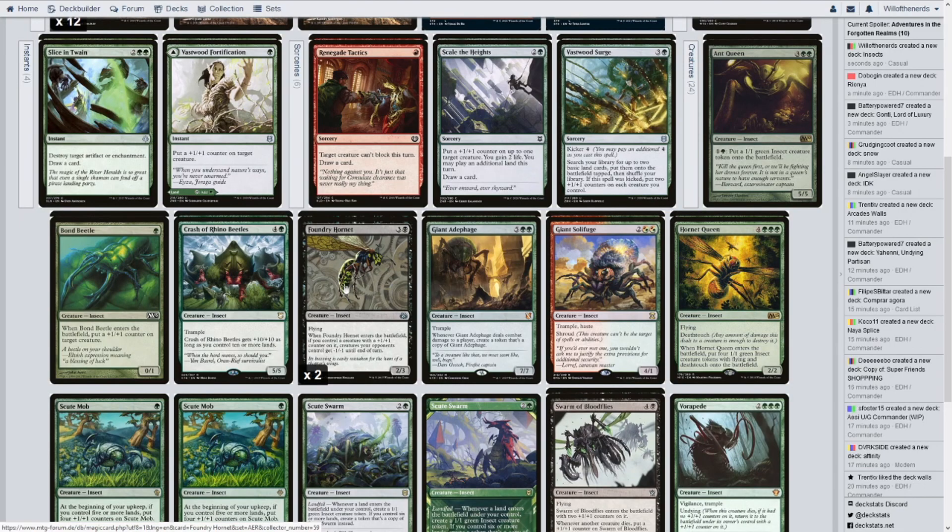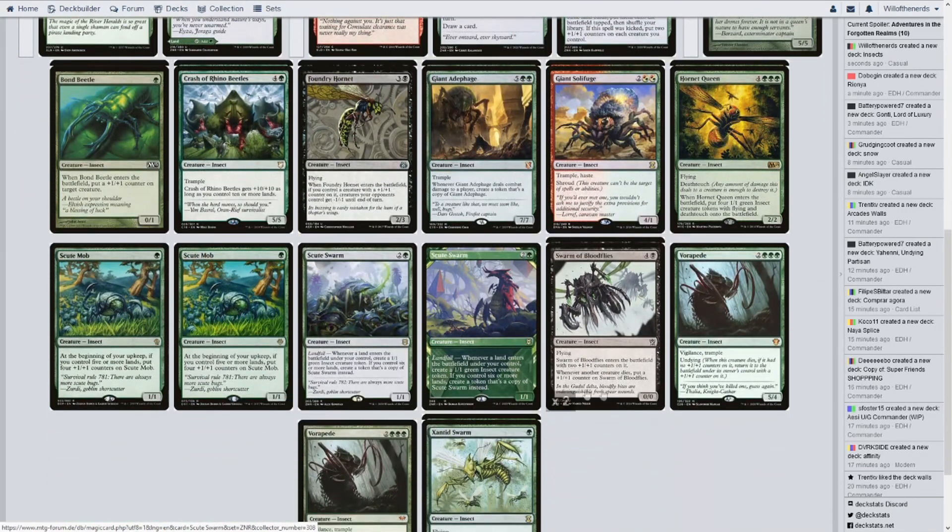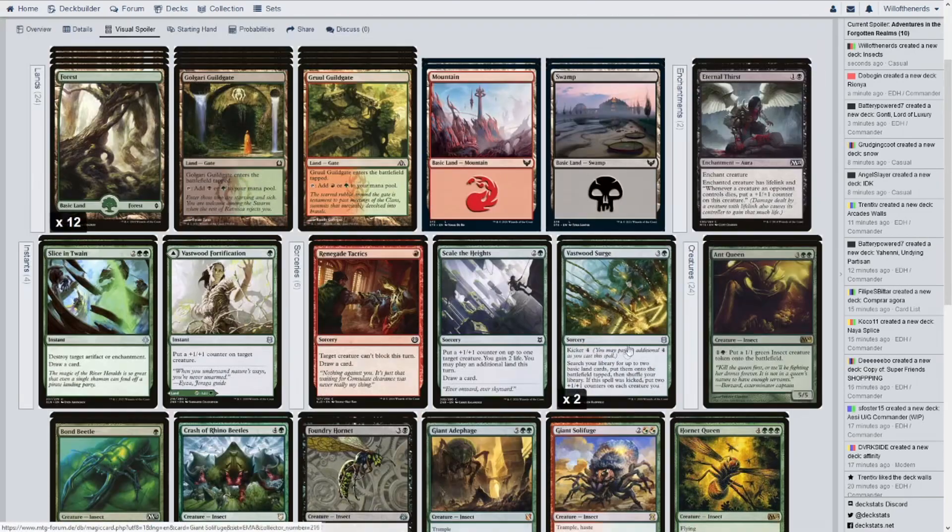Replace this with another creature, and if I can find a green enchantment that gives plus one plus one to creatures that come out, or when a creature enters puts a counter on it, that would be nice — or at the beginning of each upkeep, put a plus one plus one counter on it. That might be the way to go.